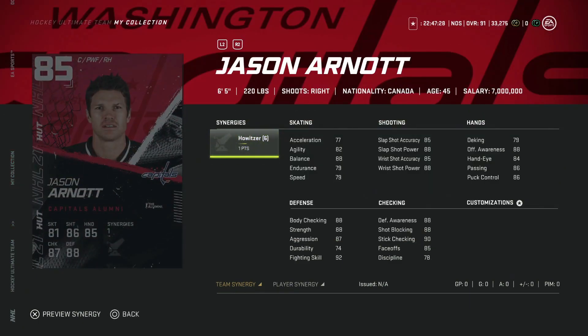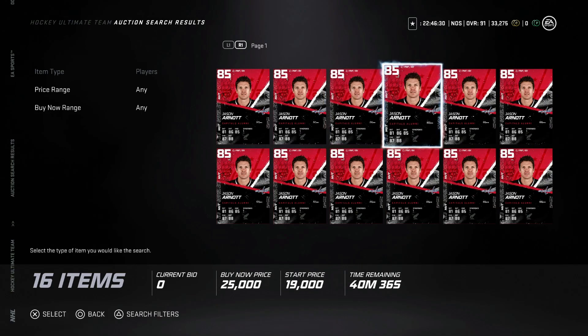We've got the 85 Jason Arnott — not someone I think of as a Capital, but here we are. He has the Howitzer Synergy, which honestly saves him because his skating stats are a mess. At 6'5", 220, he's insanely big, and with 88 body checking he'll knock anyone off the puck. 85 face-offs is solid for a centerman where you can get away with slower guys. You need Distributor activated — 82 speed getting bumped to 85 helps, but 77 acceleration is a tough sell. Deking is 79, so stone hands. Shot is 91 power and 85 accuracy with Howitzer on. Defensively and for penalty killing he's elite — under 20k isn't a bad price.